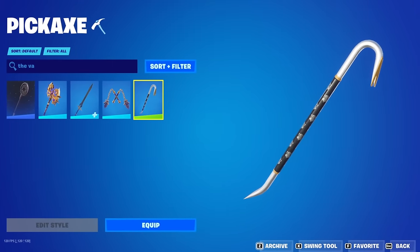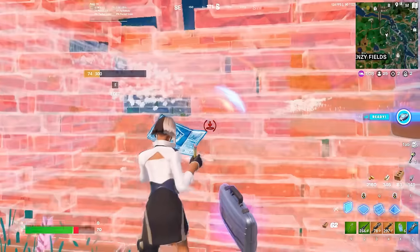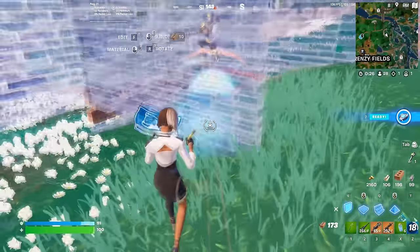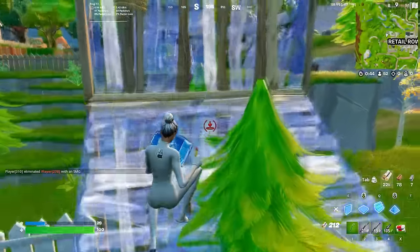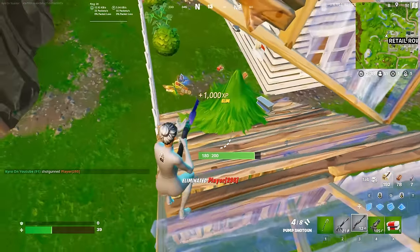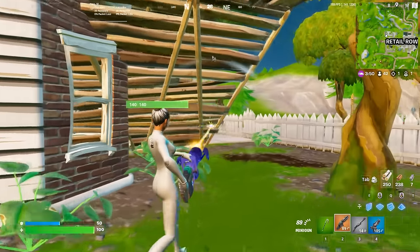Let's move on to the number 34 position, and we have the Vault Guardian. The Vault Guardian is one of the newest pickaxes on this list. I feel like I've already talked about this on my channel quite a few times, but it is such an amazing design. We've seen a bunch of crowbar-style pickaxes being added to the game, but the Vault Guardian is still my favorite. I love the way this looks — it is so good, and it's going to fit in with every single skin in your locker. You could also unlock this for free, which just made it even better, but unfortunately now that promotion has ended, and you just have to buy this pickaxe like every other pickaxe in the game.